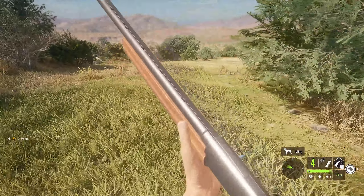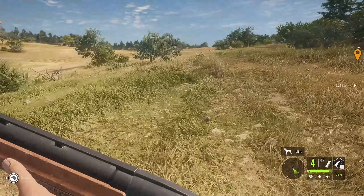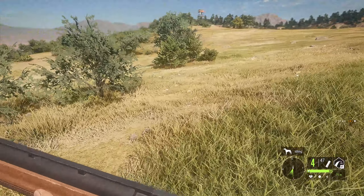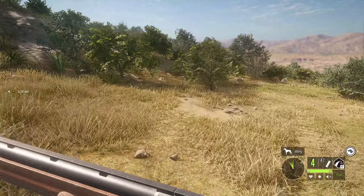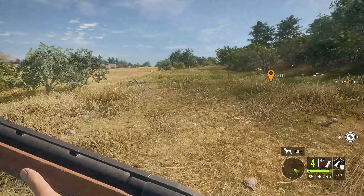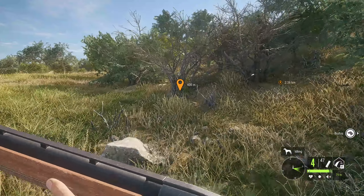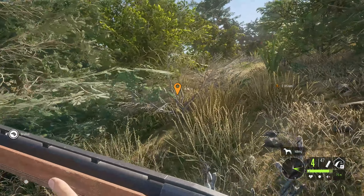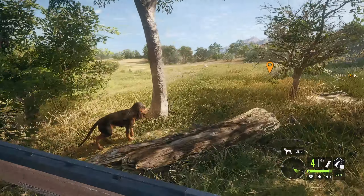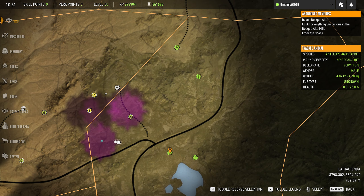I could have sworn I hit the second one but I'm not seeing a body anywhere. That's okay — we finally got our gold trophy antelope jackrabbit, which pretty much closes out our map from a hunting perspective. We'll obviously still grab things as we see them just in case we get a diamond or to keep the action going, but as far as goals for the map we've achieved them. All we have left now is to finish exploring.